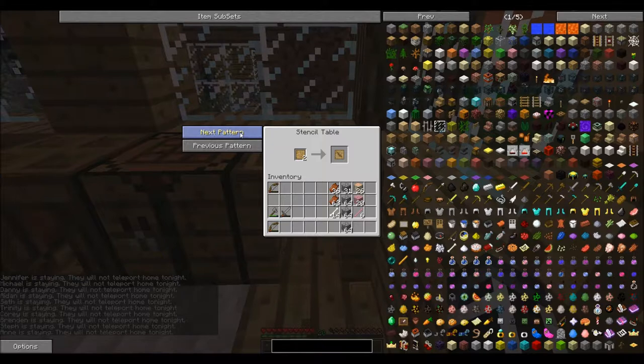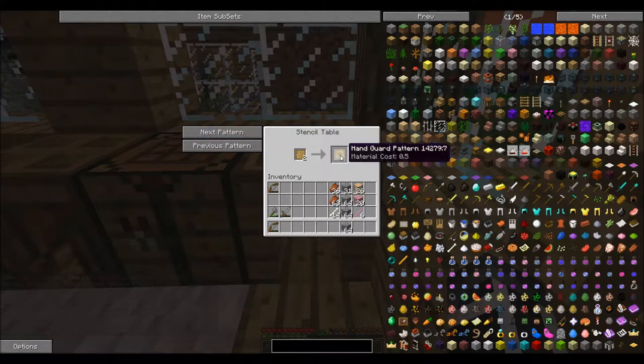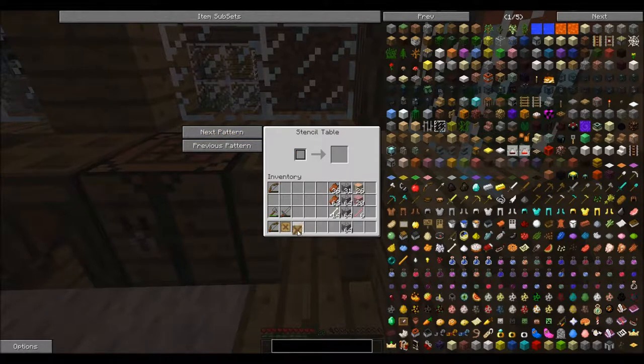We're looking for the bindings. That's the short guard — we're not interested in that right now. There it is, that's the bindings. We need one binding there, and it's gonna get extremely loud here shortly. And we need that binding for now.